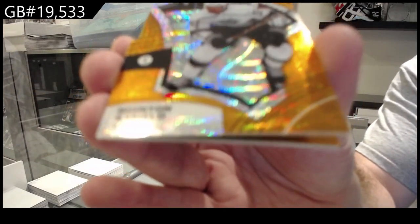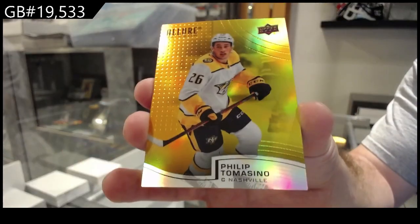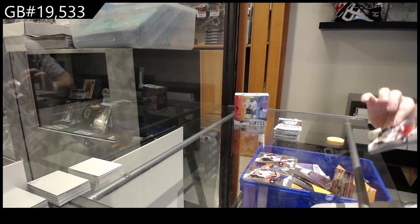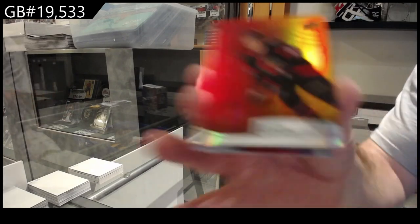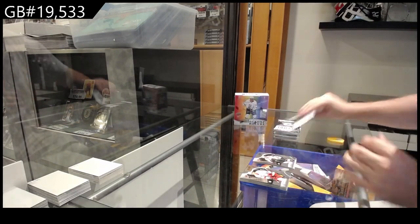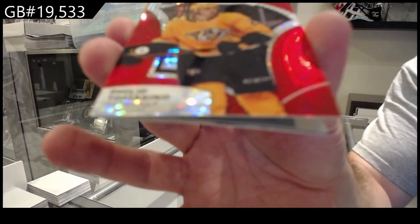We've got an orange slice of Byfield for the LA Kings. We've got an orange yellow of Tom Asino for Nashville. We've got a rookie of Lungfist for the Rangers. We've got a red orange of Bernard Docker for Ottawa. We've got a quartz for the Vegas Golden Knights of Mark Stone. And a rookie of Hardman for the Hawks. We've got a red rainbow of Tom Asino for Nashville.